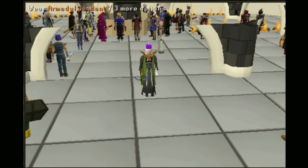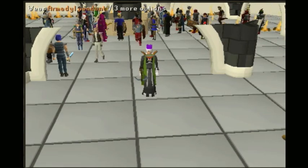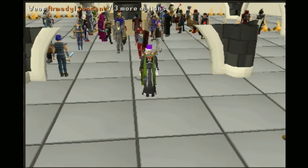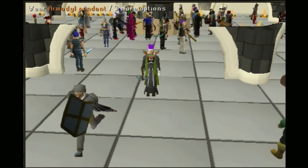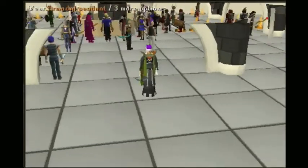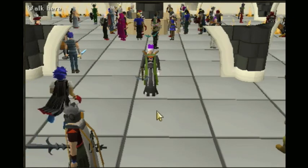From 70 to 80, or 85, or all the way to 99, you can do fire giants, and those are in the waterfall. If you don't want to do that, once you get to 80 or 85 you can go to Aviansies, which is what I did, and you can get a whole bunch of money. And if you really don't want to do that, you can always chin.